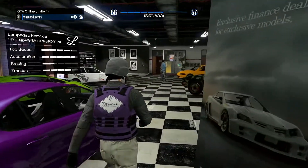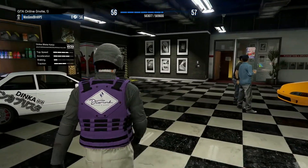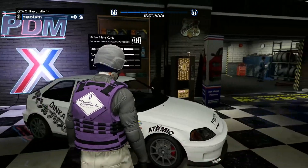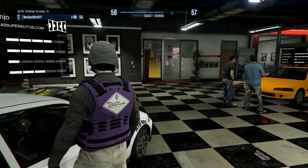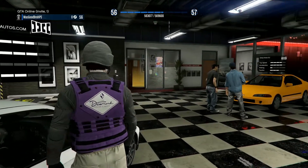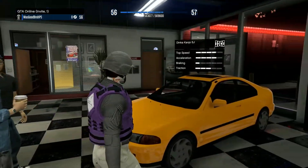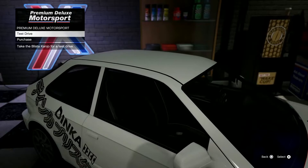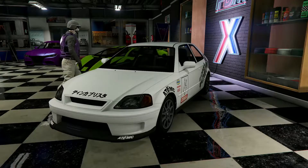Last but not least, we have the Dinka Kanjo — the regular one. So we have the SJ and then we have the plain Kanjo, which is a hatchback. Pretty cool — it comes with a livery already, which is sick. You can buy this on Southern San Andreas Super Sports. This car is going for four hundred and twenty-nine thousand three hundred and seventy dollars. Let's test drive it and see what's up.